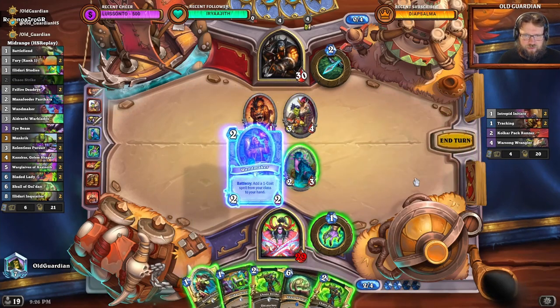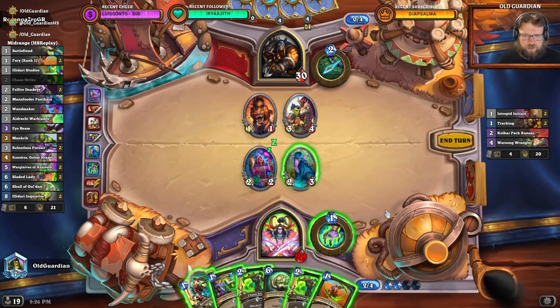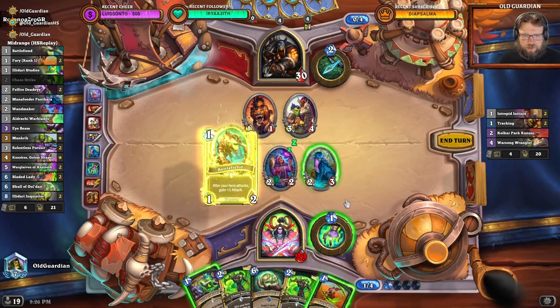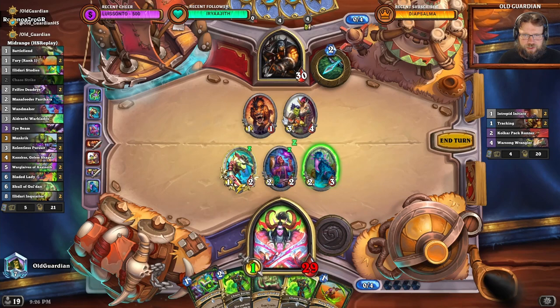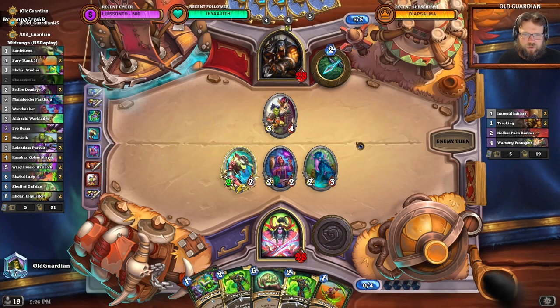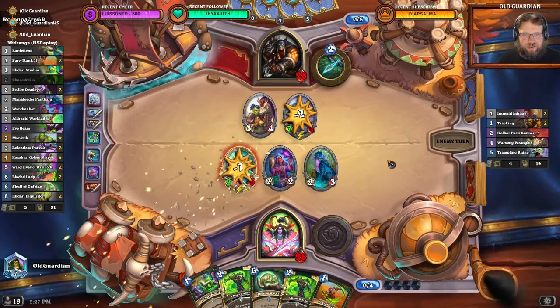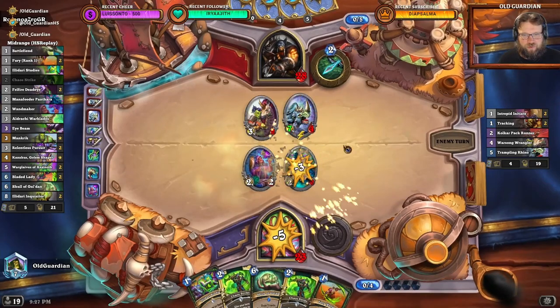Double Chaos Strike doesn't do a whole lot against that. I think Fury a little later. Right now I just need to kill that one and use this to go face. So they have the 7/6 Rhino, which is something they're fairly likely to play here. It's going to deal a bunch of damage to me, but I might find a way to wiggle out of that problem. Here comes the Rhino, and that one of course also has to trade.